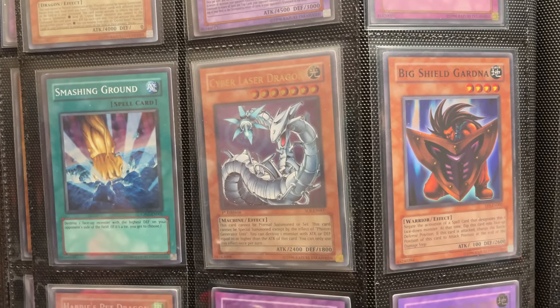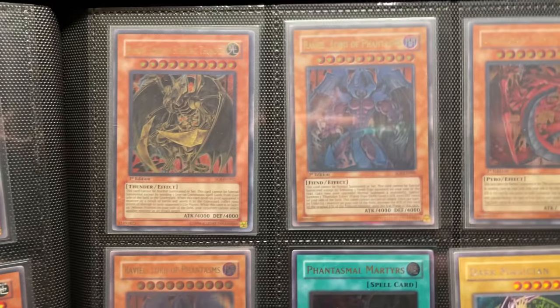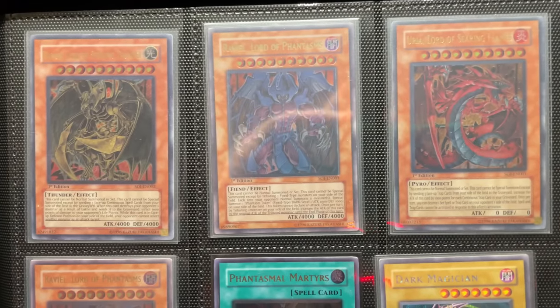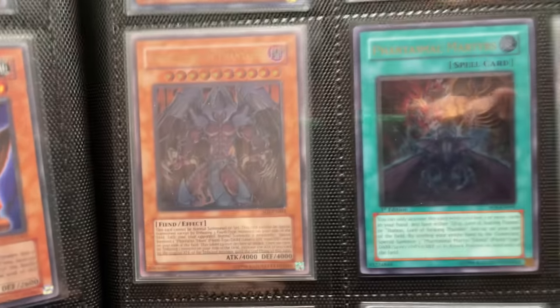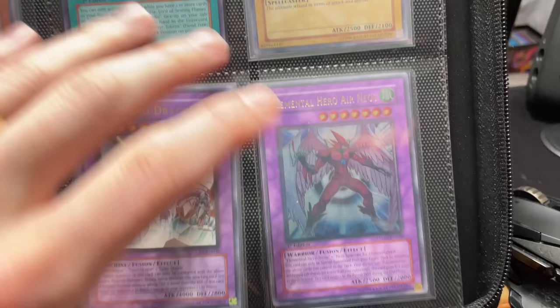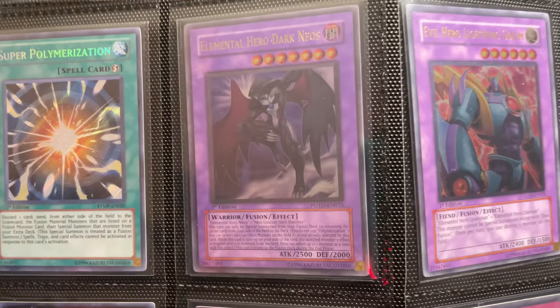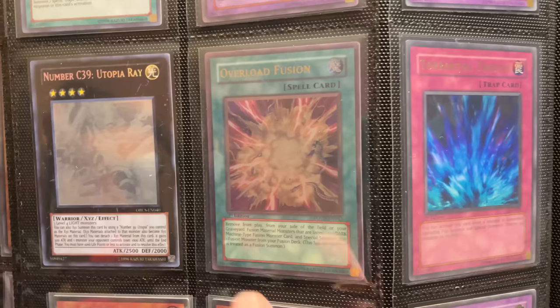We are most likely going to be purchasing this because we've discussed the terms ahead of time a little bit. Hit me up if you want any of these. Then — what in the world! Okay, this is going to be a big collection. That is the Sacred Beast Ultimate Rare. And there's another one right there that's unlimited. DDS Dark Magician — this is maybe the biggest collection we've ever bought.